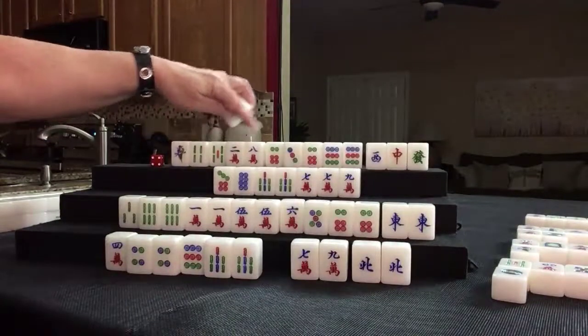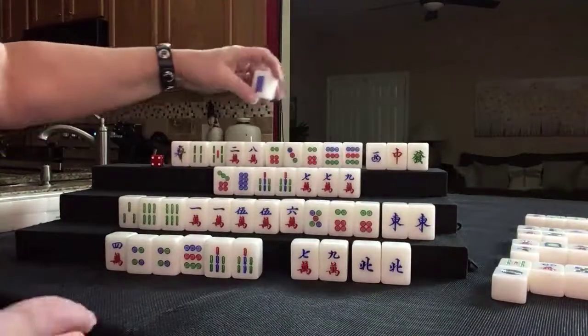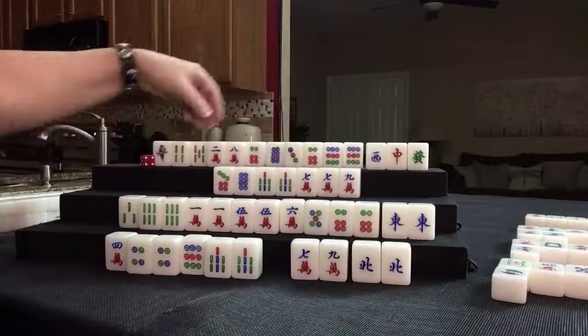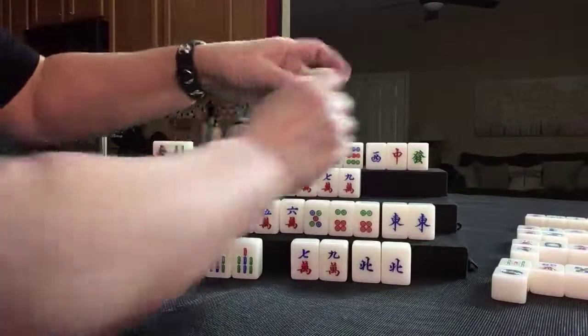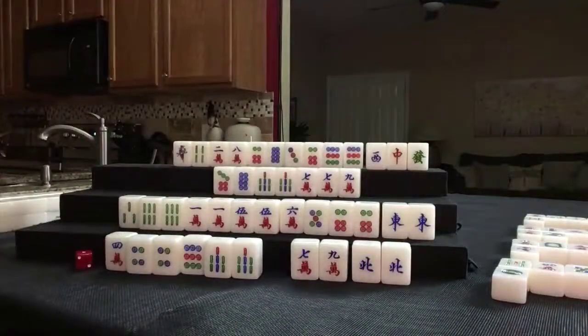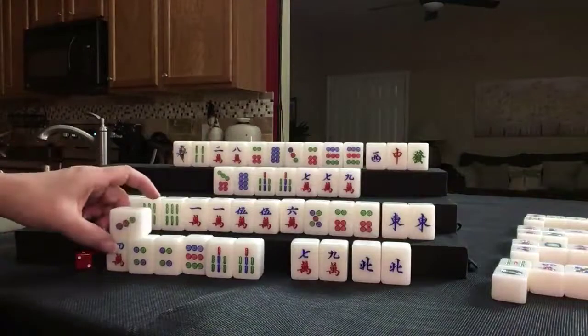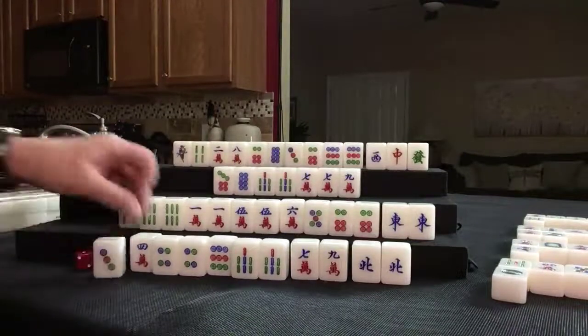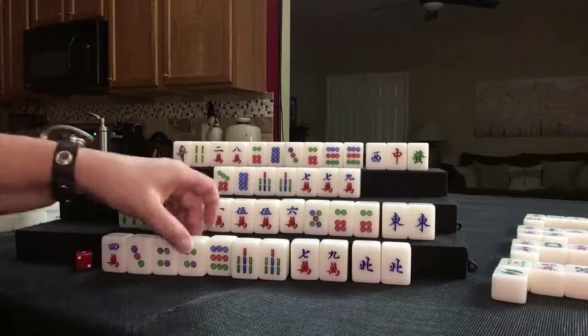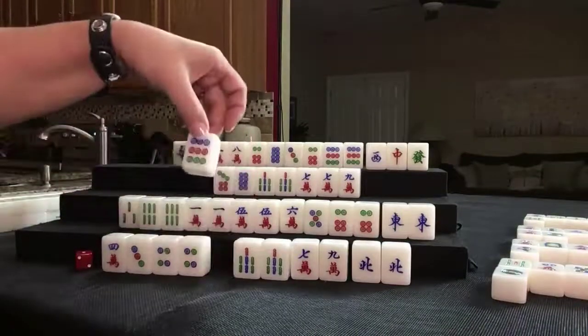Eight dot — 1, 4, 7, 2, 5, 8, 3, 6, 9. Let's keep this and get rid of this 5. Three dot — that's good. Three, four, five potential. Let's get rid of 9 dot.